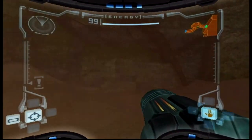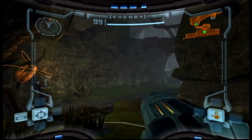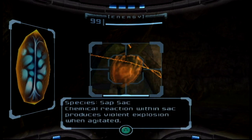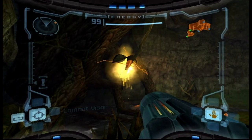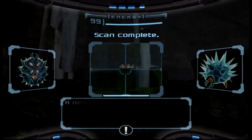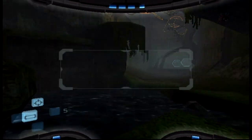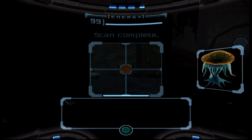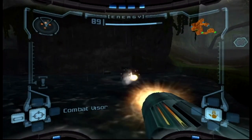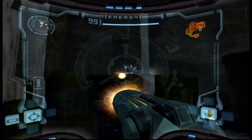If enemies are replaced, the scan becomes missable — I think there are some rooms where the enemies don't change, but sometimes they do. Like in the ice level, there's an ice monster that shows up twice, and if you miss it, it's replaced by something else. This is a sapsack — it blows up when you shoot it, and it also has stuff inside. This is how you get extra energy and extra missile pickups. I'm enjoying the National Geographic approach to Metroid.